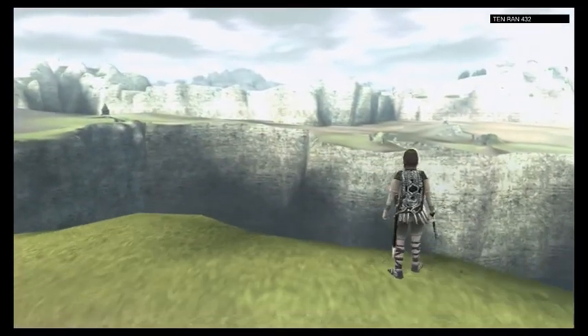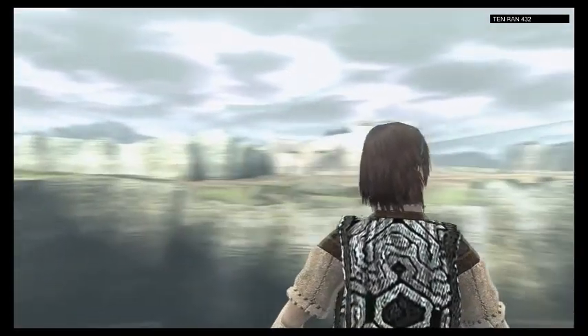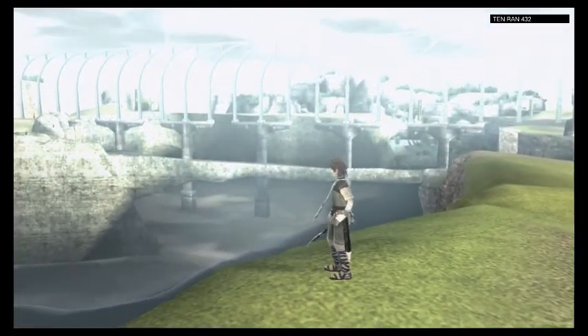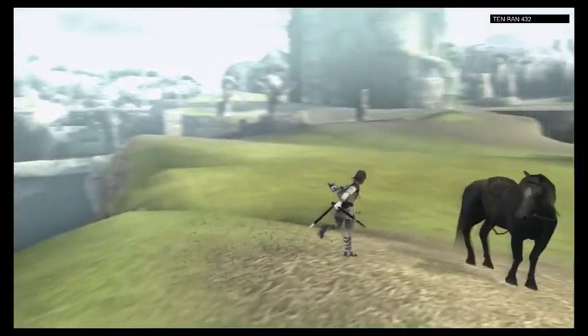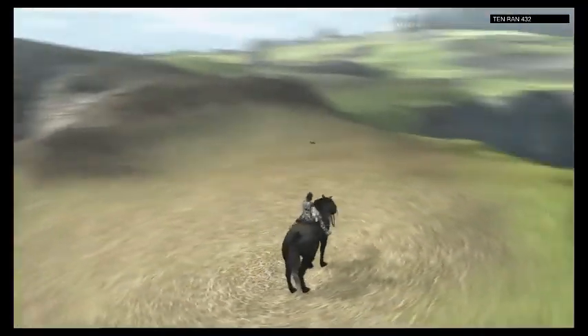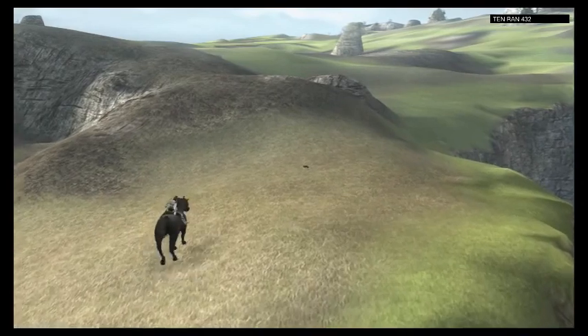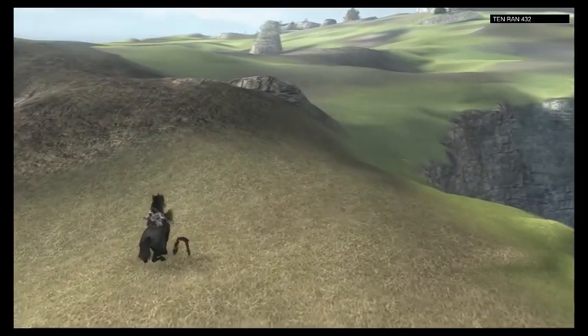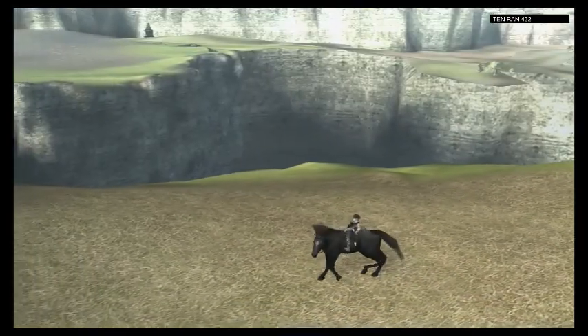Sometimes you just kind of want to stop and look around, because a lot of work went into this. This is considered an open world game, but there's really no things to do in the open world other than eat the fruits, eat the white-tailed salamanders, and you can also hang glide on birds — but we'll get to that later.